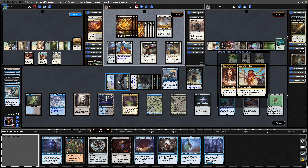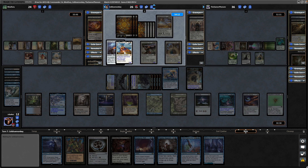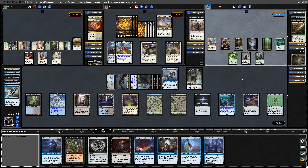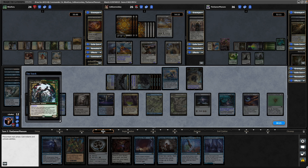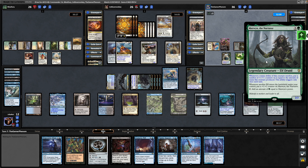The Heliod not turning sideways this turn is excellent — it means that we can hold up the Cyclonic Rift for during the Elf player's turn. Potentially do it at the end of their turn and completely blow everyone out. I'm sure they're fully expecting a Cyclonic Rift with all this mana held up. Just Tyvar coming into play for the Elf player. Then Marwyn tapping down for mana, jumping up to a 7-7 with six plus counters on it. Floating three green mana.